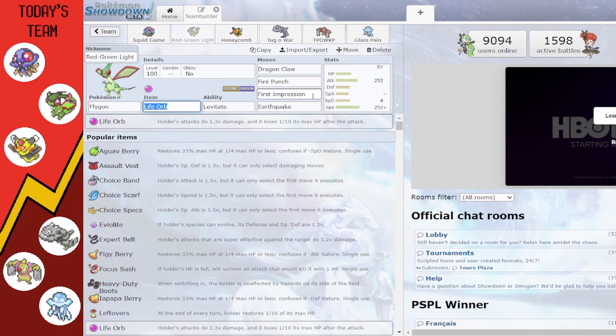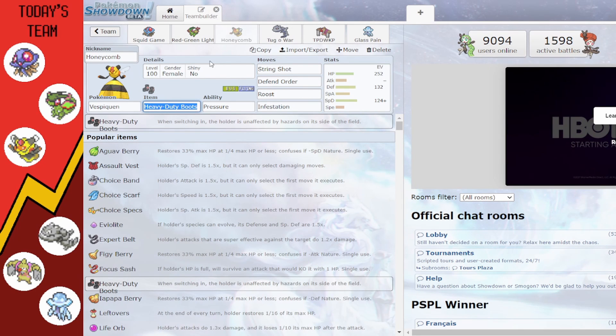Next up we have 'Honeycomb' the Vespiqueen with Heavy Duty Boots so we don't take half our health from rocks every time the opponent sets up. It has the ability Pressure with String Shot, Defend Order, Roost, and Infestation to wear down opponents and try to outstall them in case they bring in something to stall us.